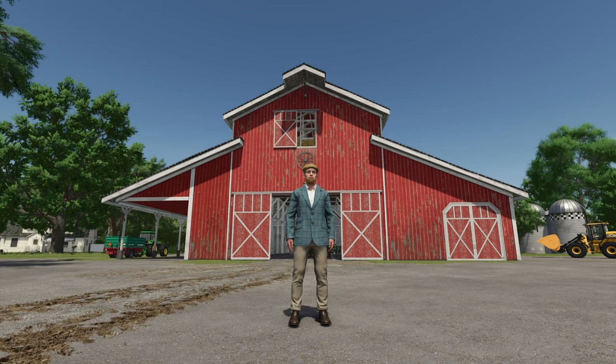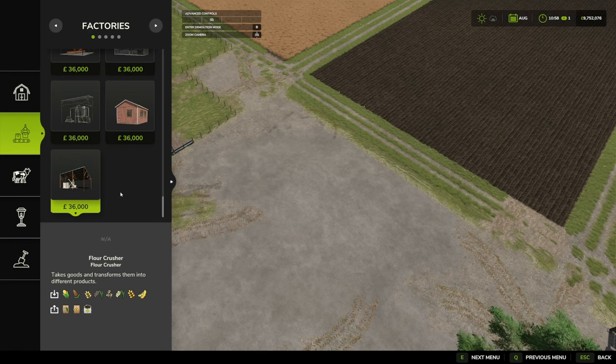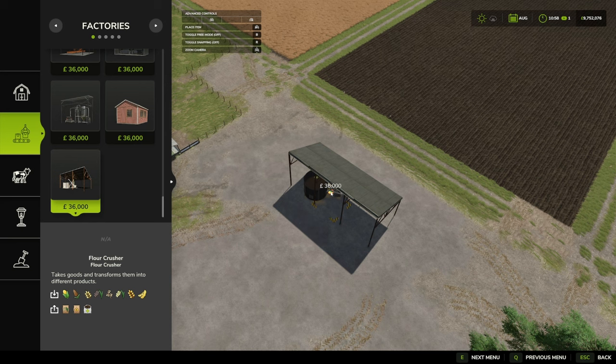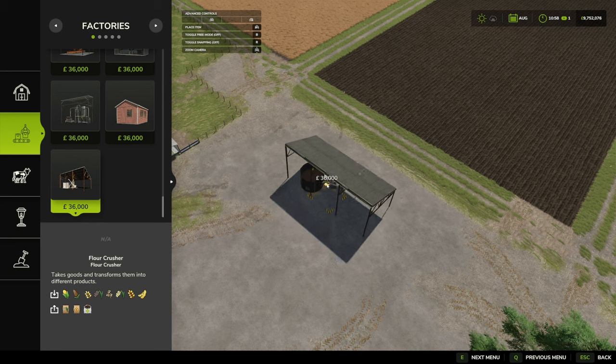Hello and welcome to this first look mod video. Today we're going to be looking at the Flower Crusher by MA7 Studio, or Matt Studio, depending on how you want to look at it. The Flower Crusher comes in under Factories, works functionally much like a grain mill, and puts out mineral feed. It costs 36,000 and has a monthly upkeep of 30 pounds, euros, or dollars.